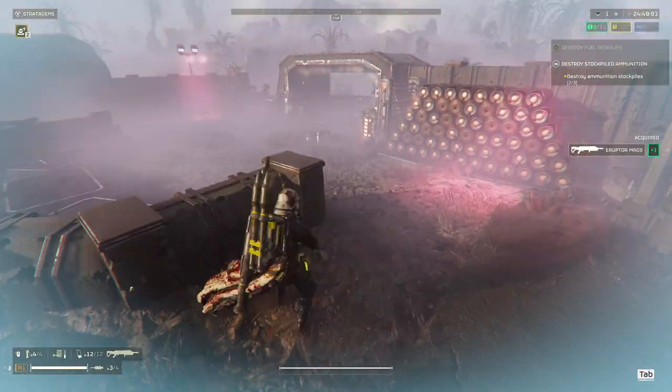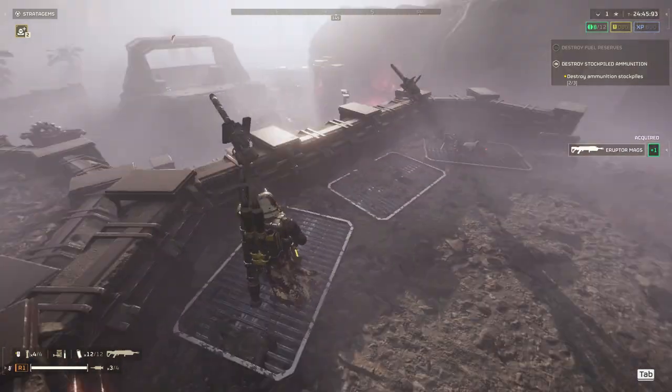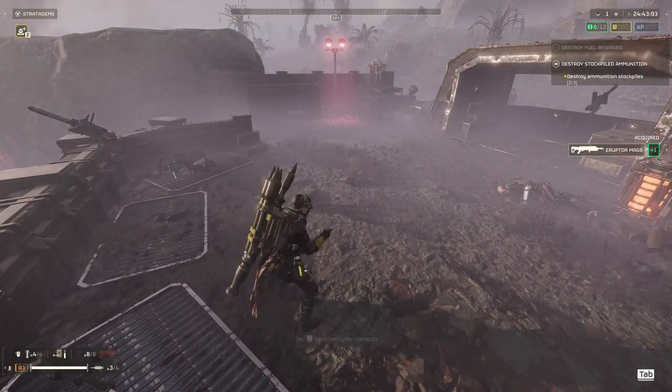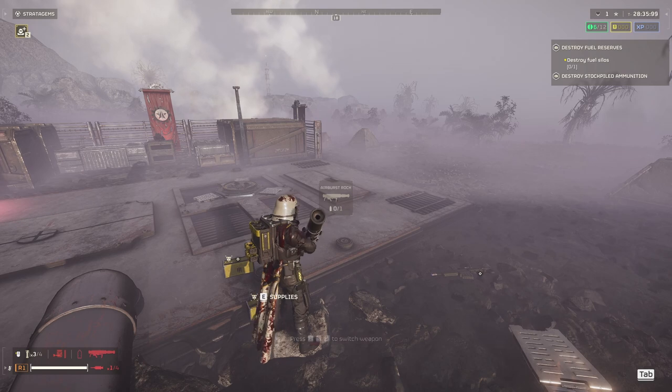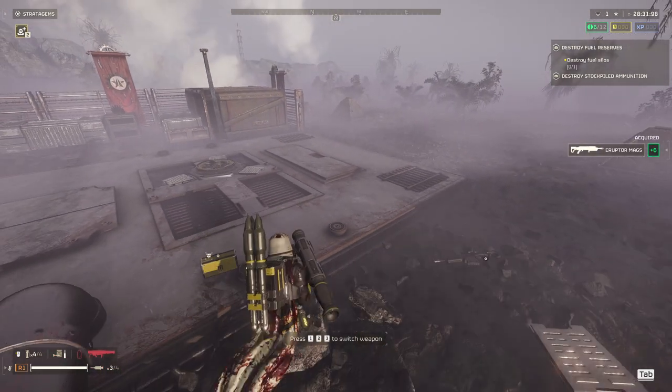Now, when you're picking up ammo boxes, it is one rocket at a time. As you can see, from three to four — now I've got four. And if you pick up the ammo supply boxes, it goes from empty to three. Reload another ammo box, and you're full.